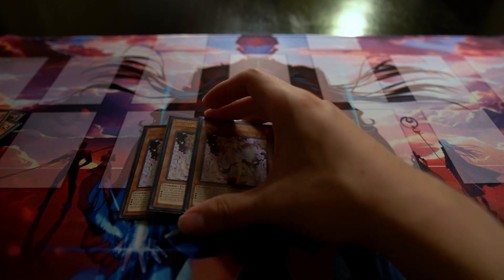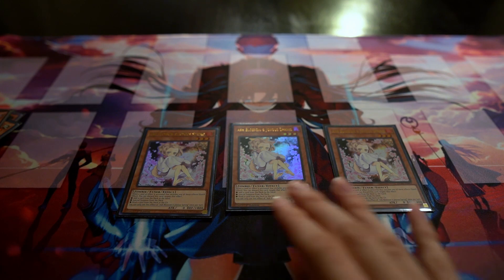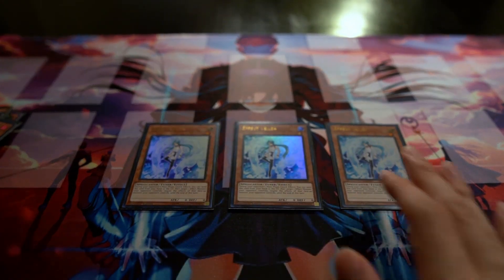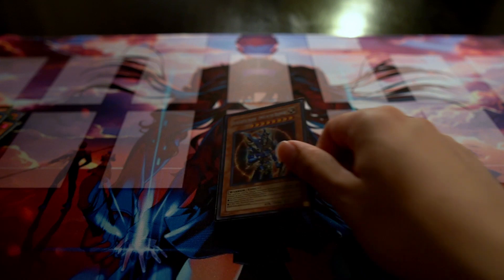For hand traps, we have triple Ash Blossom — the most generic hand trap that negates a wide variety of effects, so running three is standard. Then triple Effect Veiler — not as versatile as Ash Blossom since it only negates monster effects, but the fact that it's not once per turn and it's a light monster is actually really good for this deck.